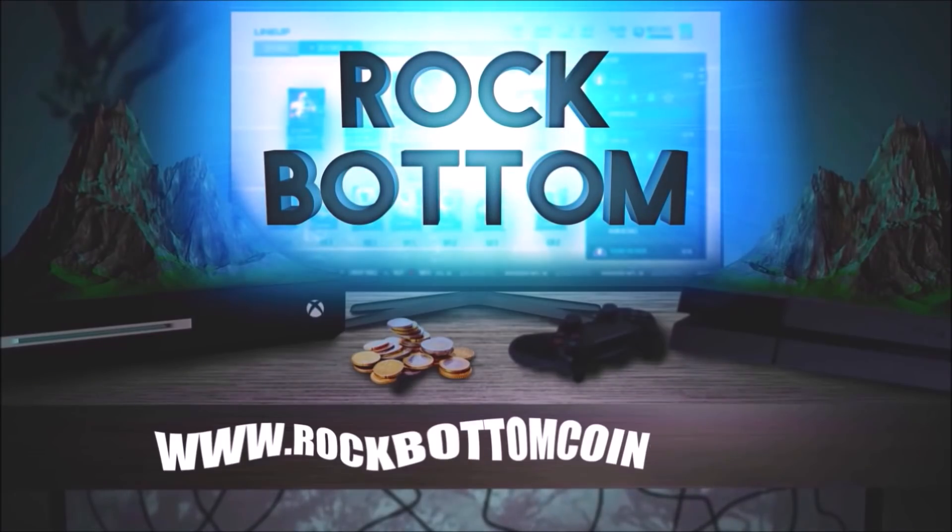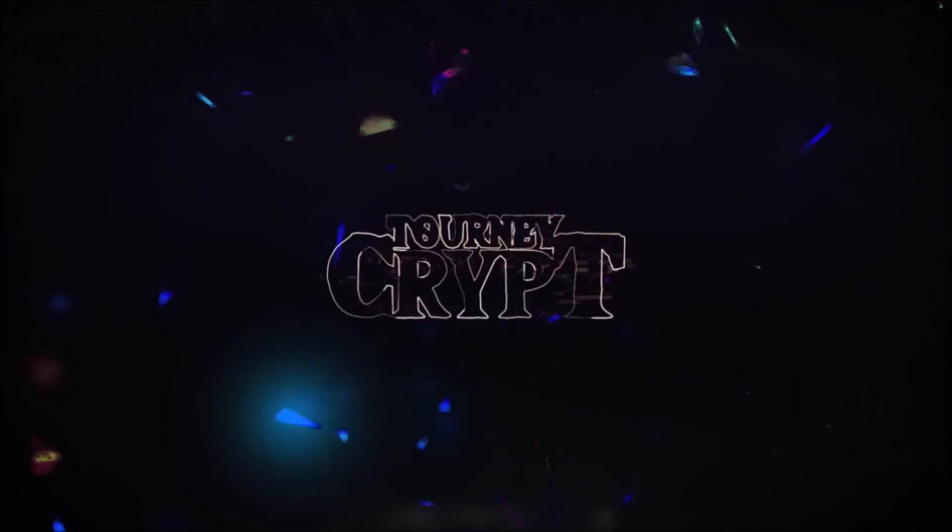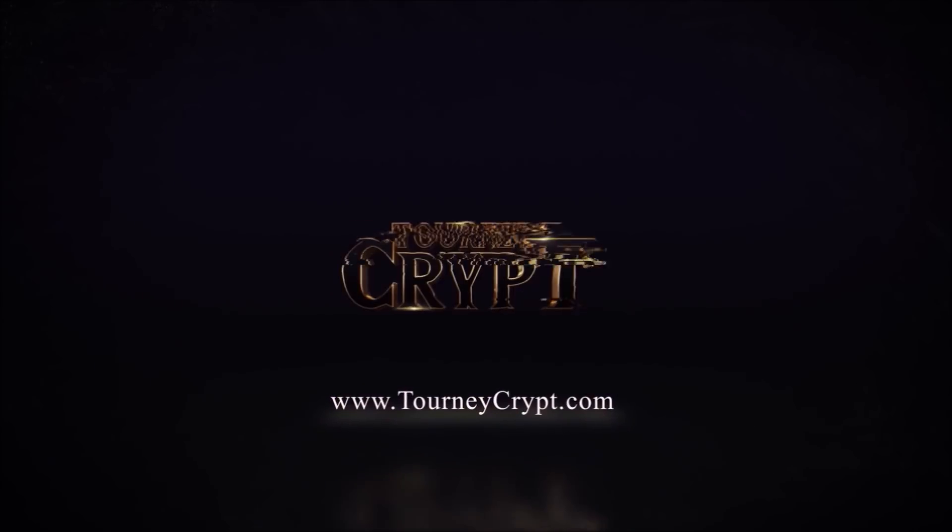Need some coins for that God Squad you've always wanted? Check out rockbindomcoins.com for the cheapest and fastest coins anywhere. Use code ZERK for 15% off your order. And if you guys want to compete in tournaments for cash prizes, make sure to check out tourneycrypt.com.